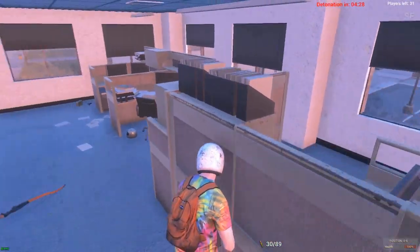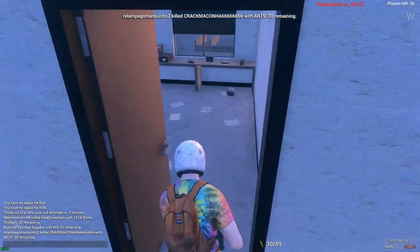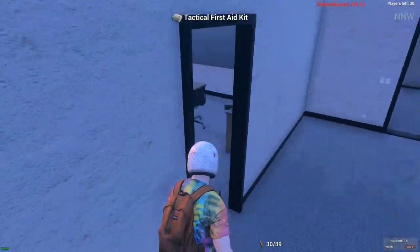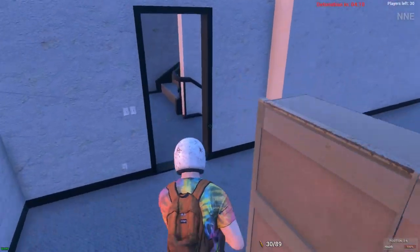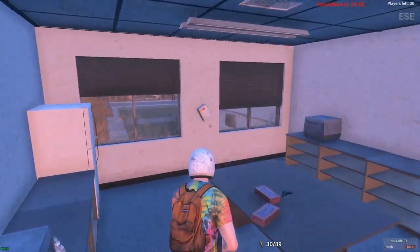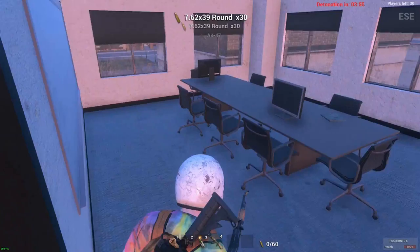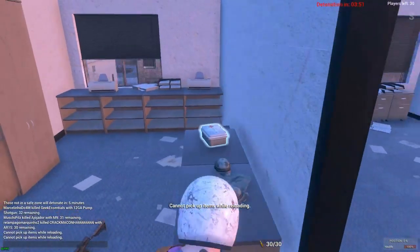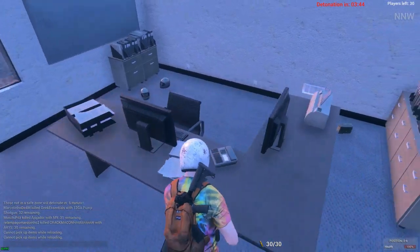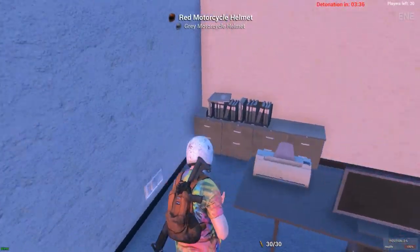We have enough to make one procoagulant but I'm not going to make it just yet - some bandages will be more useful if something happens. We're not finding much more in these buildings but we've found quite a few medical kits which will keep us alive. There's a sneaky medical kit on the wall and there's an AK - that could be very, very useful. I love myself an AK.